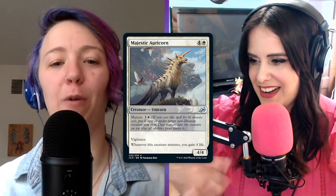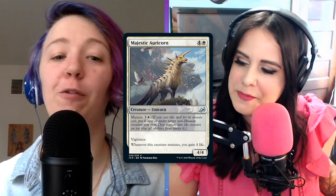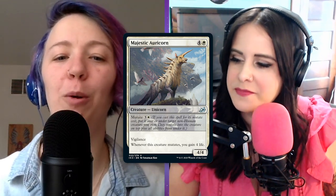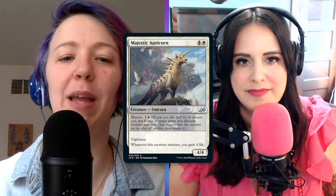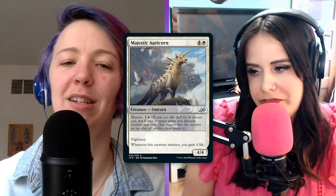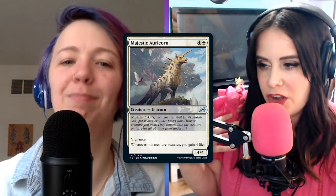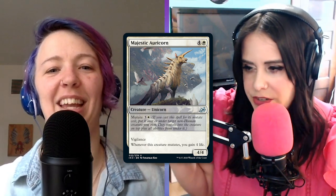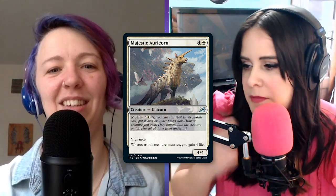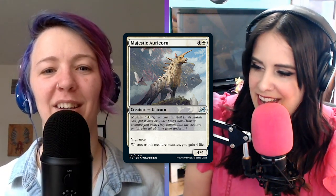Four and a white for a 4/4 with vigilance. And it says, whenever this creature mutates, you gain four life. And of course, it has mutate for three and a white. If you cast this spell for its mutate cost, put it over or under target non-human creature you own. They mutate into the creature on top, plus all abilities from under it. It's so beautiful — I love its mane. It's got a long flowing mane, the classic unicorn horn, but also a bunch of spikes sticking out of the rest of its body, and some kind of lion mane thing. Beautiful.